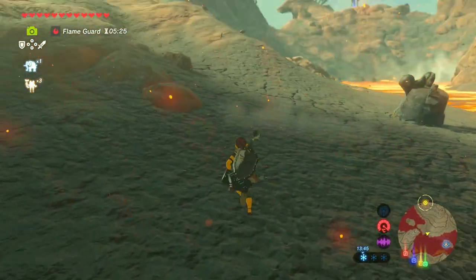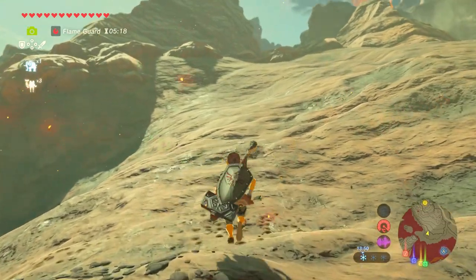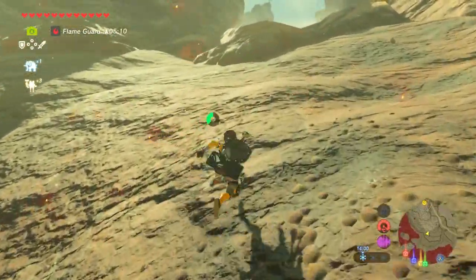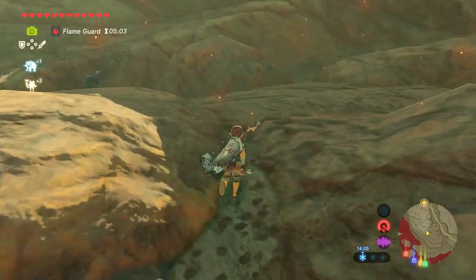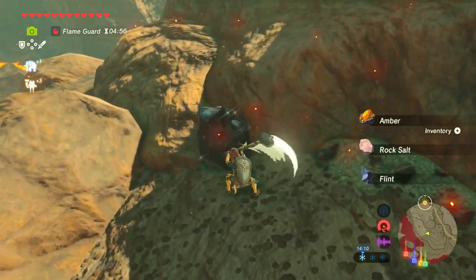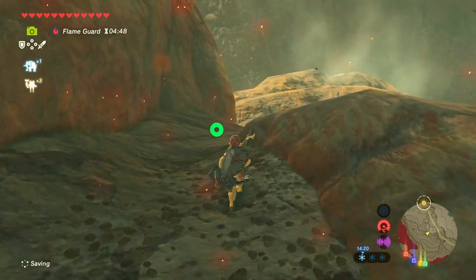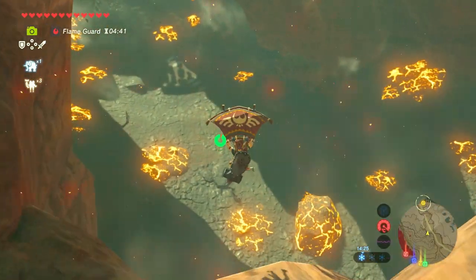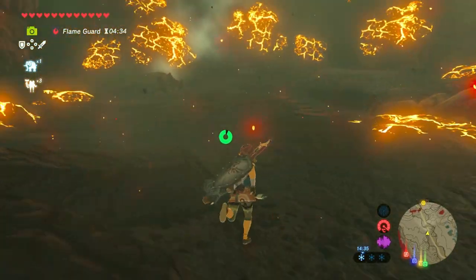The best part is we can set the Sheikah sensor to find the fireproof lizard, or any creatures in this game, or any specific items. So if you're after a particular material to upgrade your armor, you can set the Sheikah sensor to let you know exactly where it is in the game. So what we want to do is first take a picture of the lizard. Once we take a picture, it gets added to the Encyclopedia, and then we set the Sheikah sensor to find those lizards.